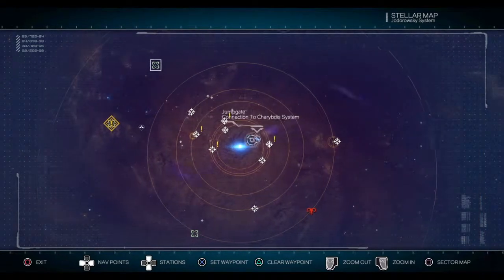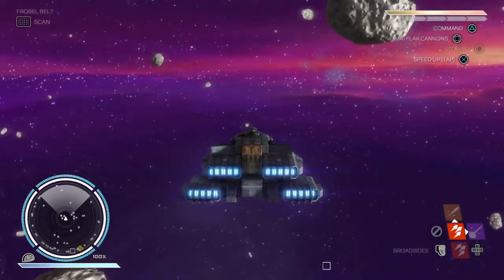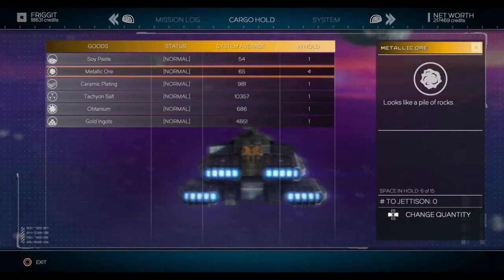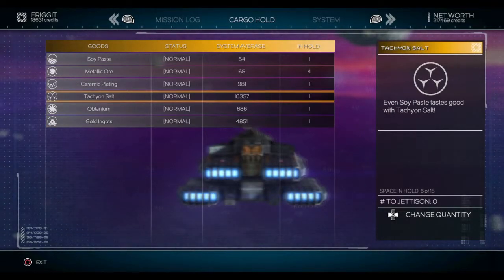When you get to a space station and go to sell stuff, it will often tell you the prices from the last stations you visited. For example, it might say Tacky and Salt was selling at such-and-such a station 45 days ago for 9,000 or maybe 12,000. Times change though — 45 days is a long time, so they might only be paying 2,000 now.